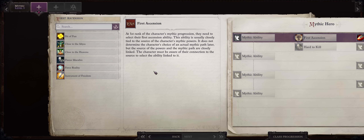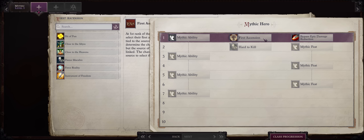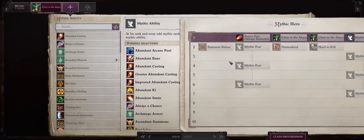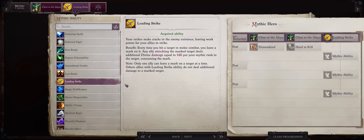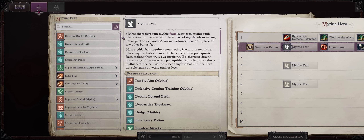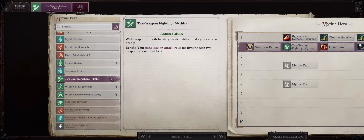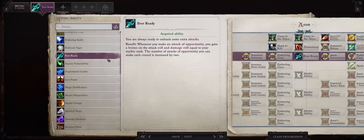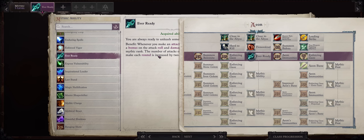For mythic progression: at your first Ascension, Close to the Abyss is by far the best for a melee build — the extra gore attack really matters. For Mythic 1, on Unfair take Last Stand; otherwise, Leading Strike is amazing for any mounted character since the mount and rider alternate attacks and easily proc the Leading Strike mark. For Mythic 2, Mythic Two-Weapon Fighting — because the Urgrosh treats the offhand as a light weapon, this feat completely eliminates the dual-wield AB penalty. For Mythic 3, Ever Ready, especially since Combat Reflexes may come late, and as an Aeon an upcoming gaze enhances it further.